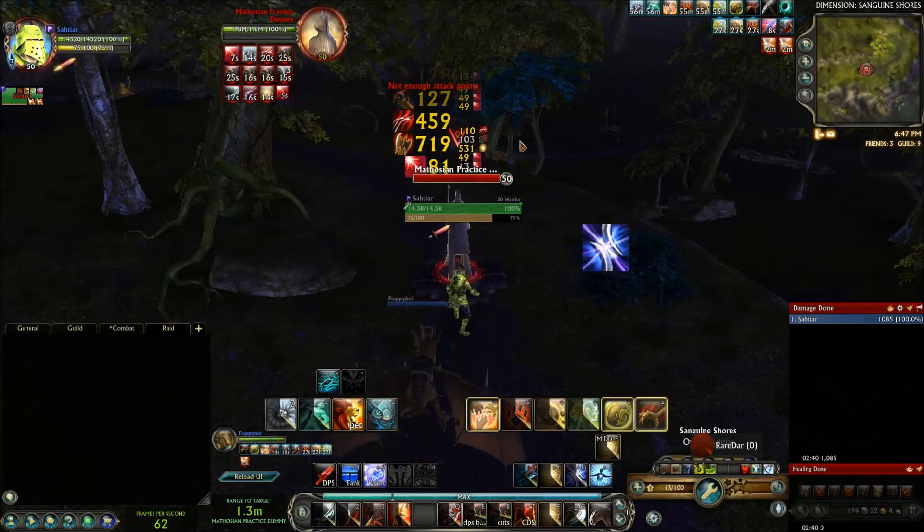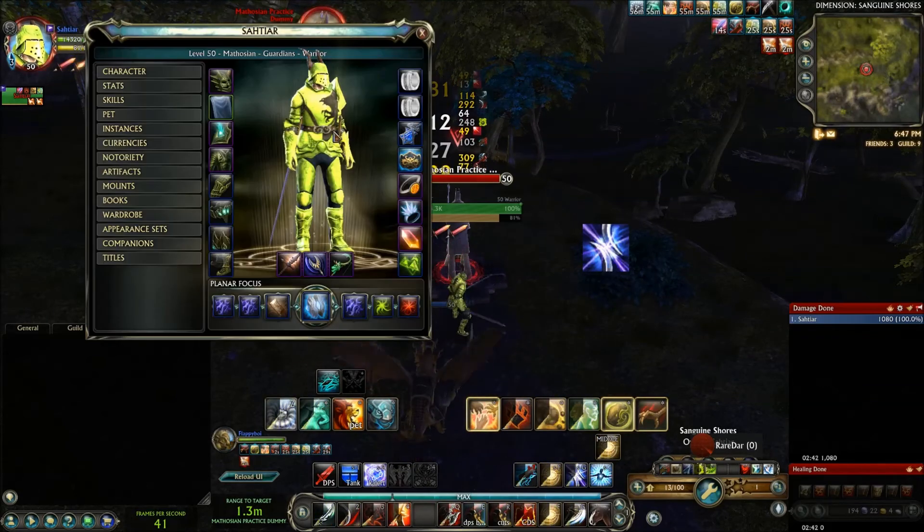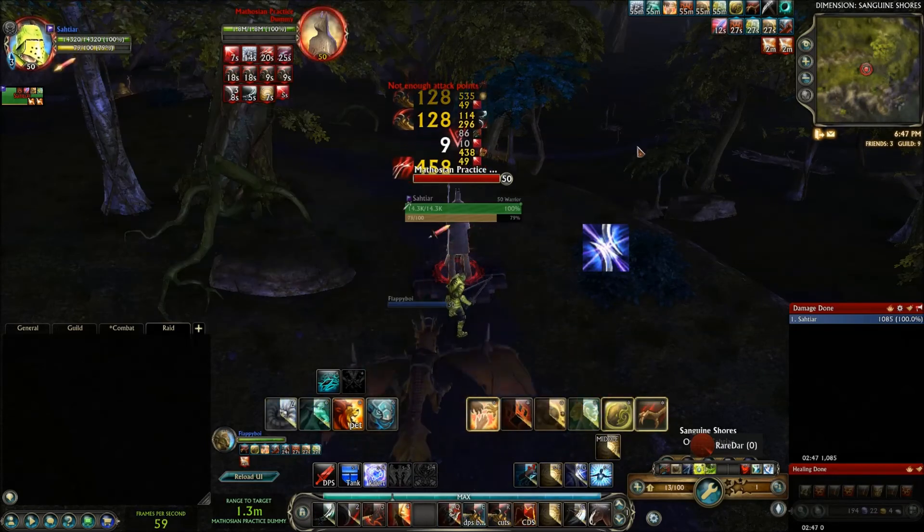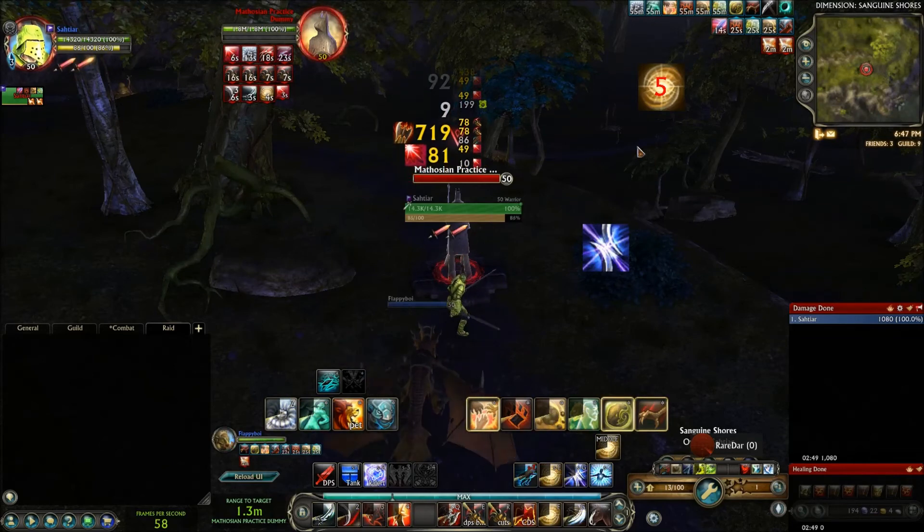For gear, I prioritize Crit Power. The base crit value of this spec is really high — it's 35%, which is really good since there's no raid gear available yet.